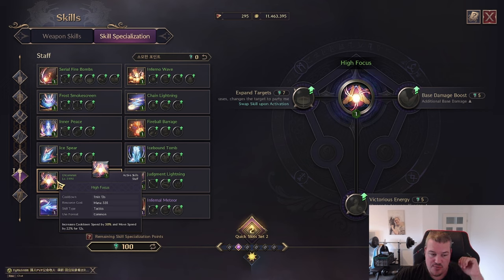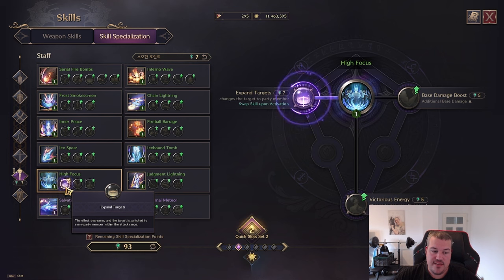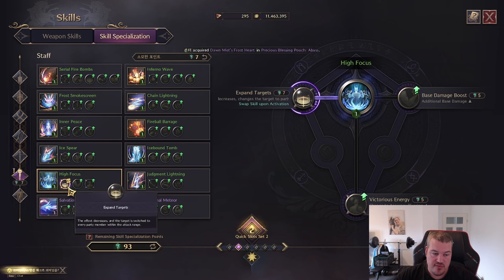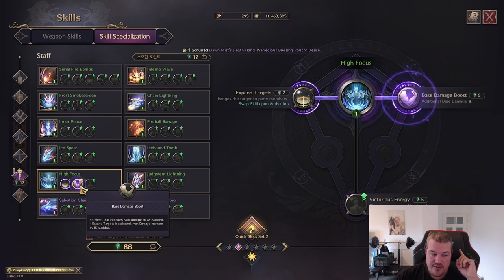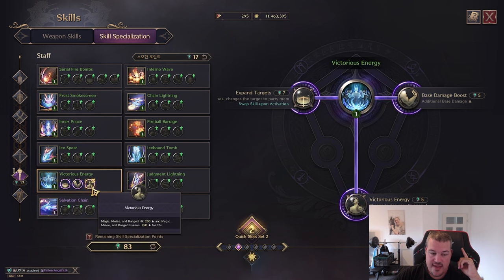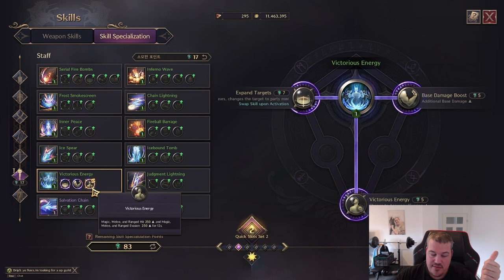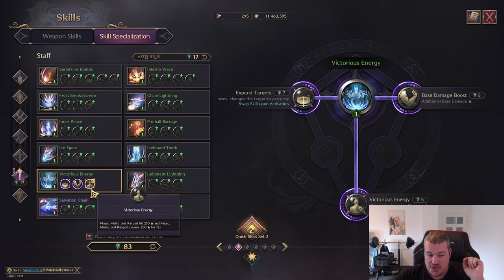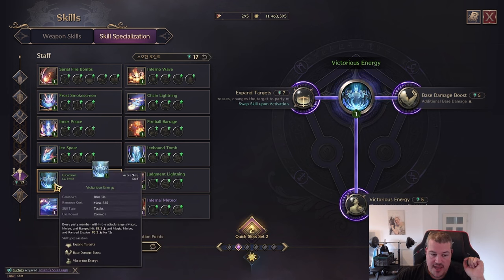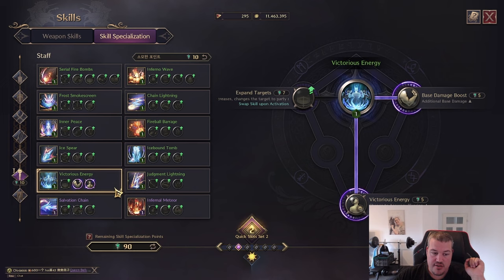Now let's talk about High Focus. It either increases your personal cooldown by 30 percent and movement speed by 22 percent for 12 seconds, or you can apply it to all party members but the effects are reduced by 66 percent — so only 10 percent cooldown and 7 percent movement speed. You can add max base damage, and with the last option you can swap the effects from cooldown and move speed to hit and evasion — useful when enemies are building lots of evasion. In mass PvP you'd push it to your party; in small scale, keep it for yourself.